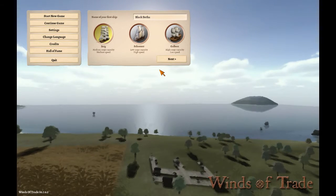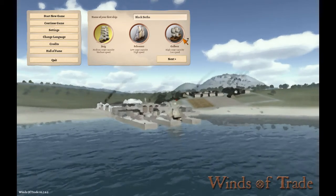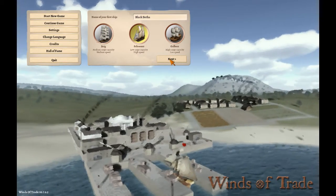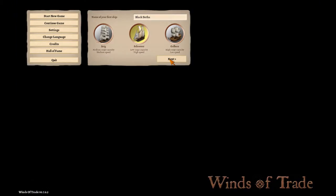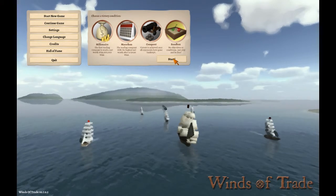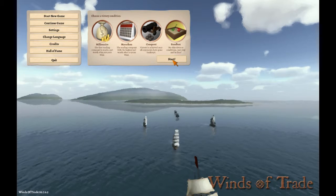So what kind of ship do I want for my first ship? I want to go with a schooner maybe — not as much cargo capacity, but high speed. That way if I want to do any smuggling or anything. Victory condition — I think I'm just going to do a sandbox, just kind of check the game out, get a feel for it. No need for a victory condition my first time. Just have fun with it.